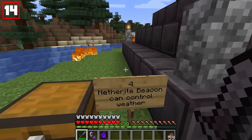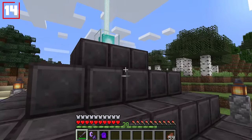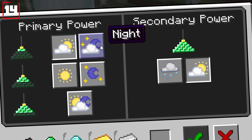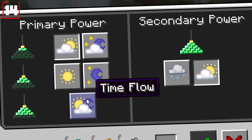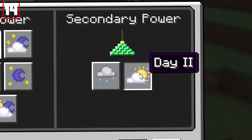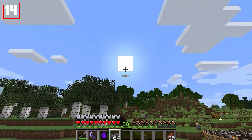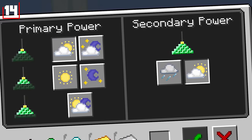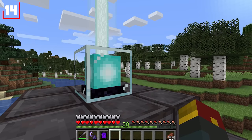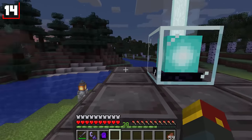The fourth update is the ability to control weather using a netherite-loaded beacon. It comes with weather controls: day, night, noon, midnight, time flow, and even rain. It does take netherite ingots as fuel. The sun is in the sky — let's switch things over to nighttime, and just like that, it is now nighttime.